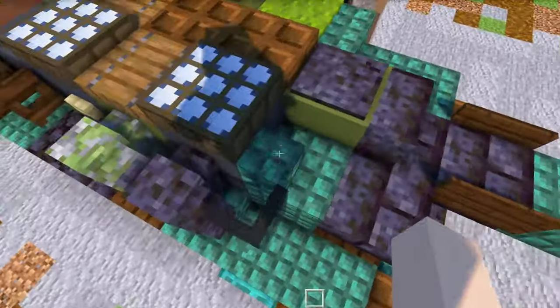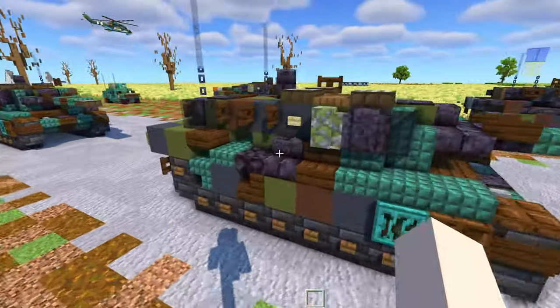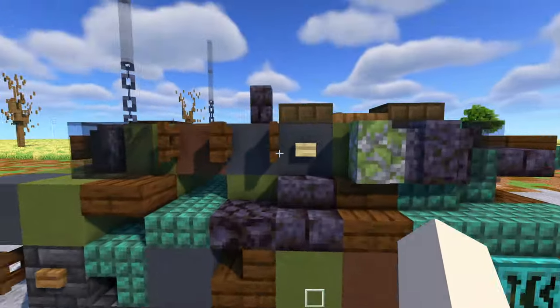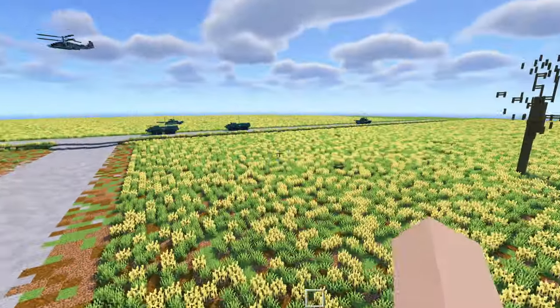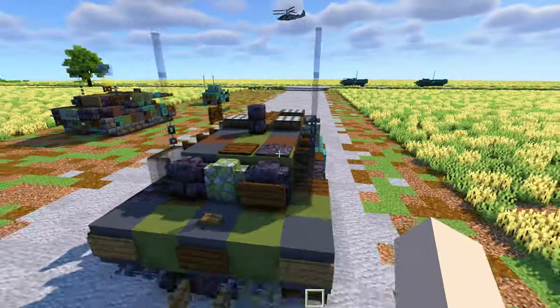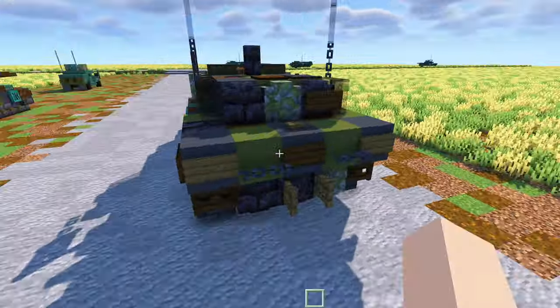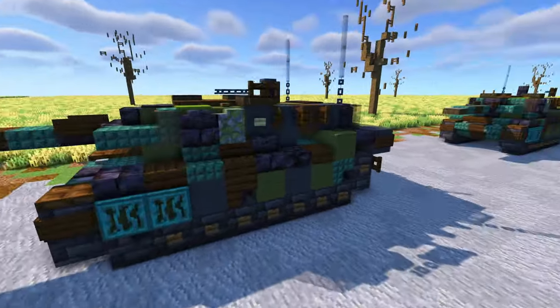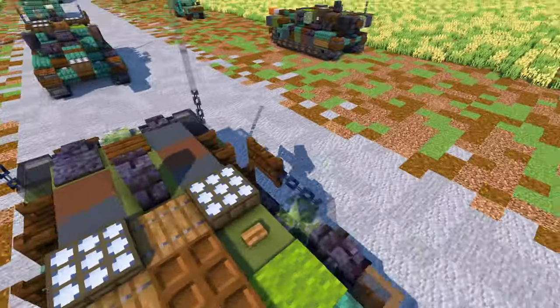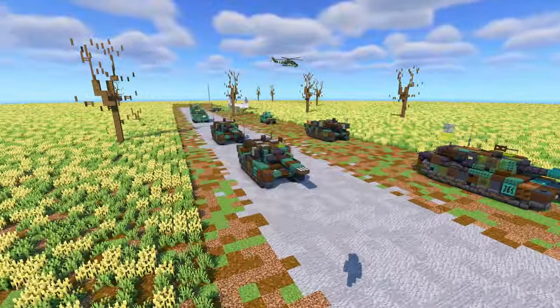I did have to use the debug stick to make these things connect accurately in shaping. In the back we have the smoke grenade launchers, and here's the Bundeswehr Iron Cross — of course if you're building this for Ukraine you can change that. We also have antennas and tow cables in the back, and this is where the engine would be.